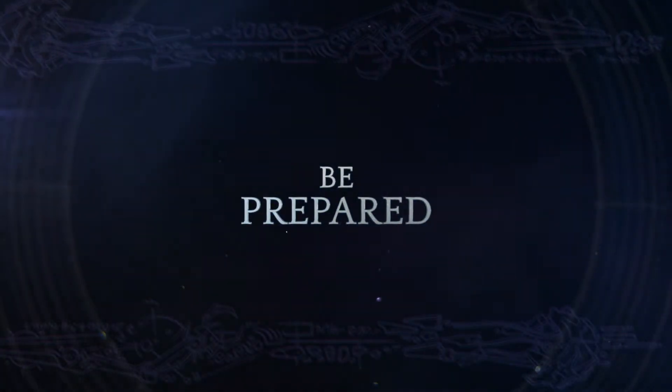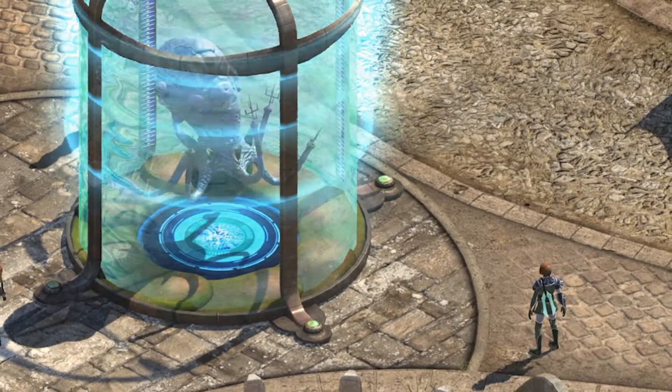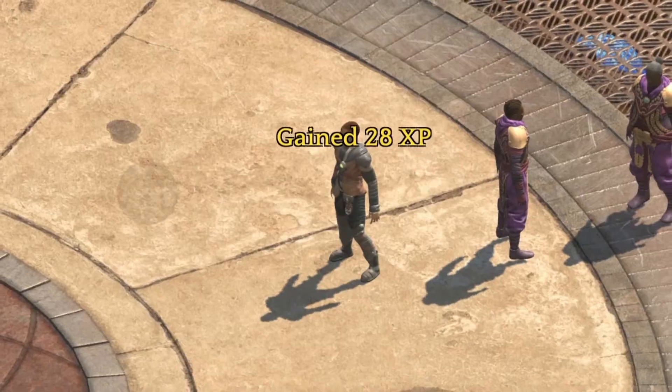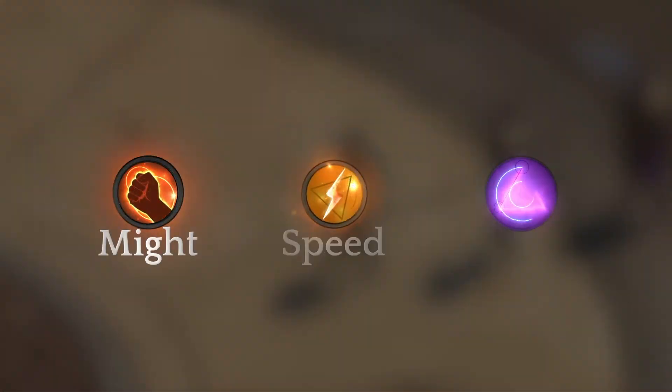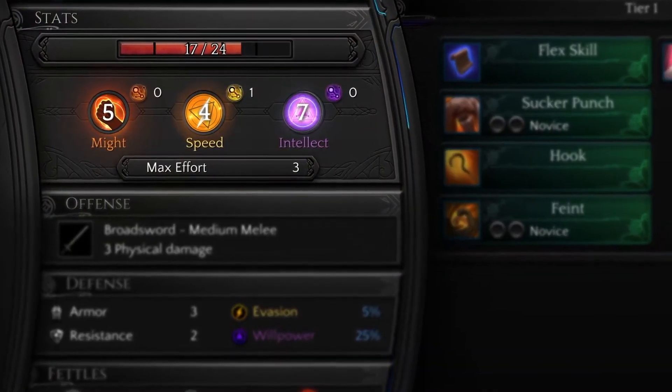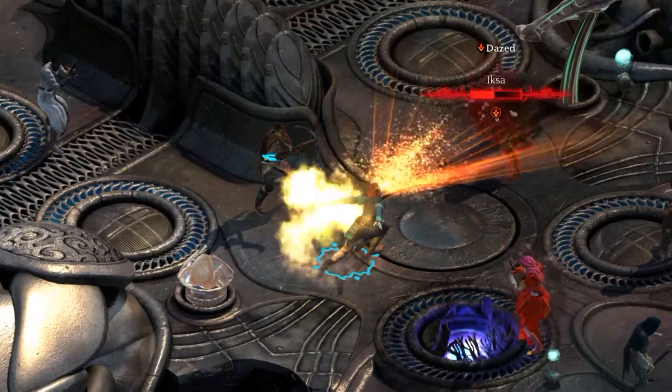Your road to victory starts with your character. By completing quests, making discoveries and overcoming challenges, you gain experience you can use to increase your might, speed and intellect. Invest in traits that improve your chance to hit and deal damage, or upgrade your various skills.